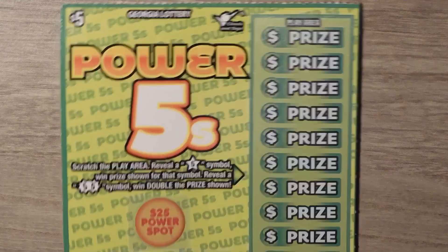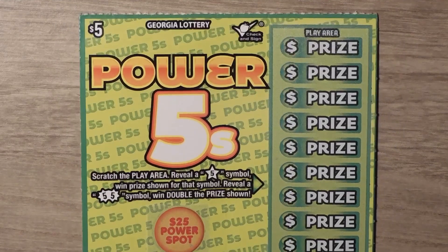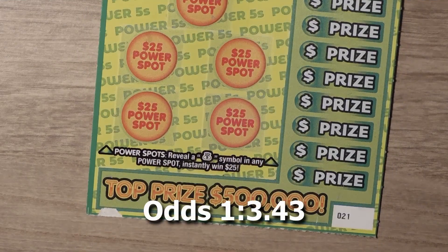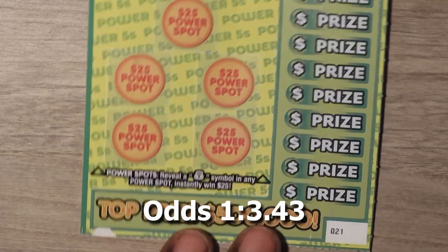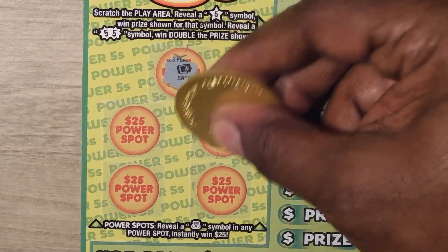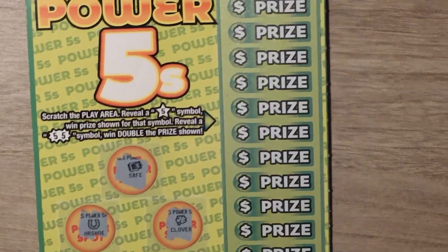Let's start with the $5 Power Fives. With this ticket it's a symbol hunt game — you're looking for a five symbol to win the prize. Get a double five symbol and you win double the prize. This is ticket number 21. There are also some power spots: if you get a money bag you win $25. Let's start with the power spots: safe, clover, hat, bell, horseshoe — no win.